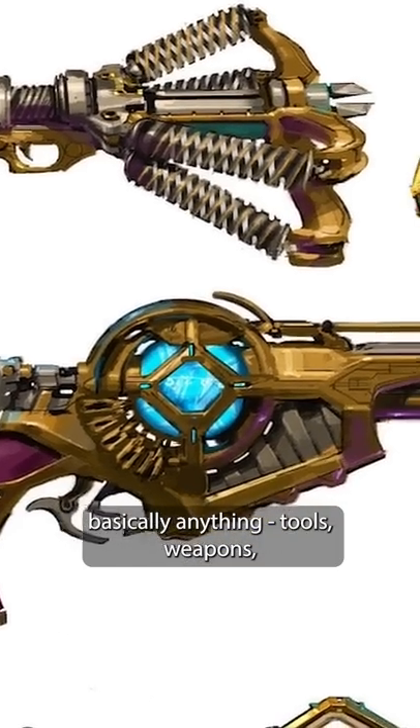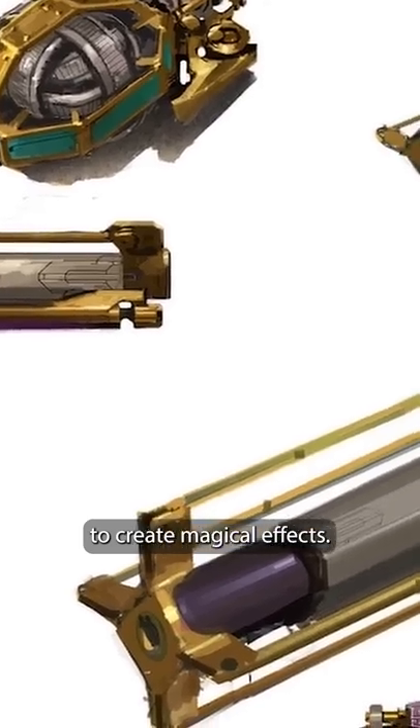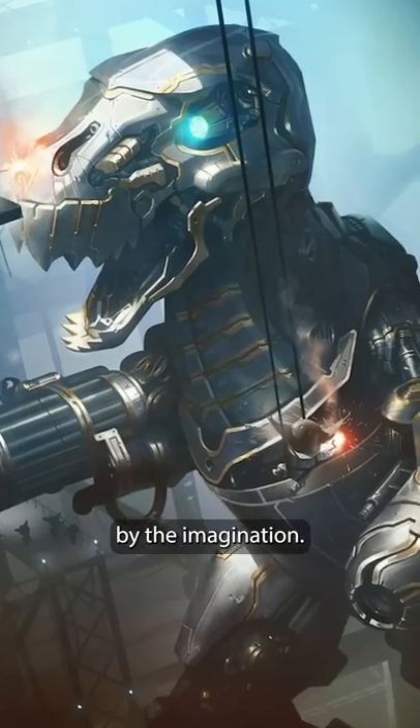Hextech can be used to power basically anything — tools, weapons, you name it. The power within the stones is combined with runes etched on the gear to create magical effects. Known Hextech gear includes gauntlets, swords, bows, turrets, and really is only limited by the imagination.